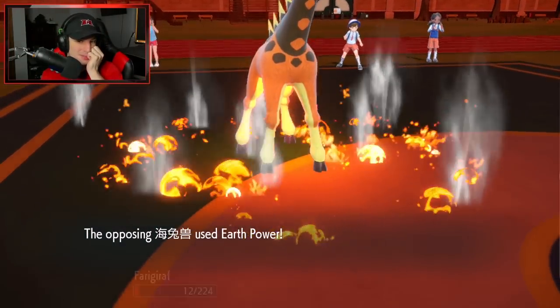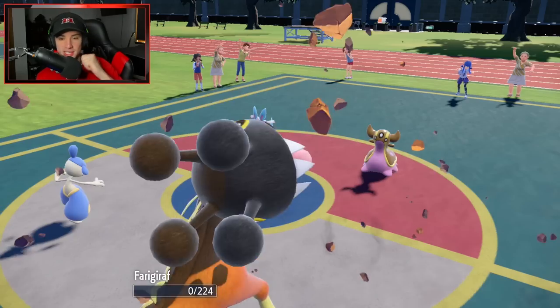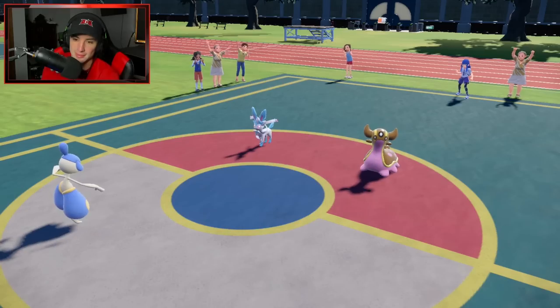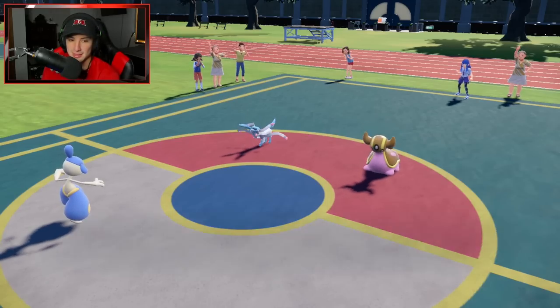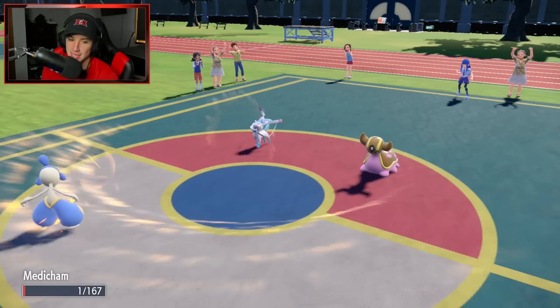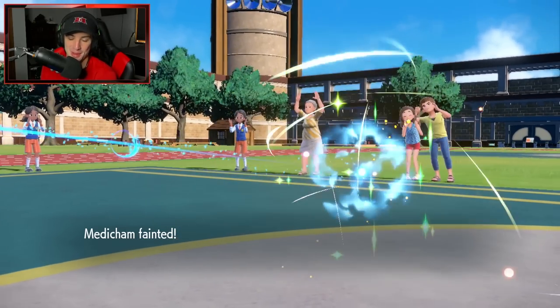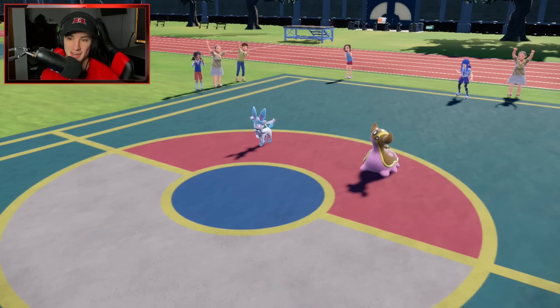Earth Power coming in here — hold on Farigiraf! Can I please land this High Jump Kick? Nah, I'm dead. I think the Trick Room is doing me dirty — they have better Trick Room Pokemon than me. Insane. Alright, Rabsca, you're here to play.